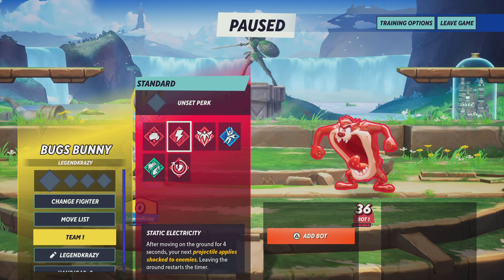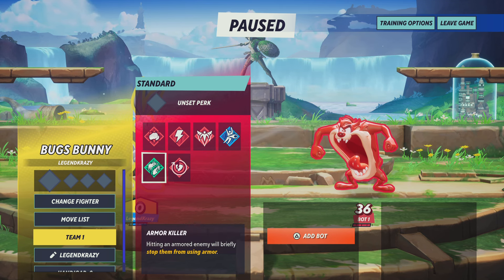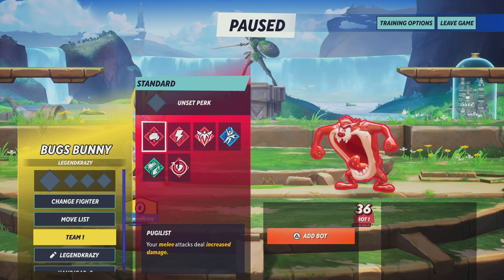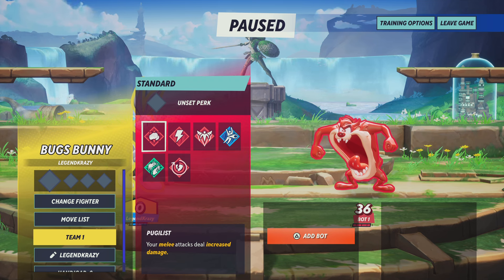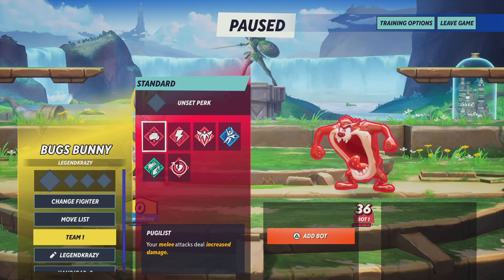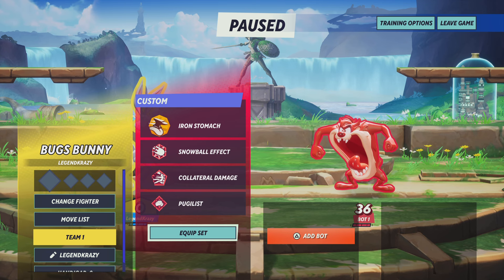Getting to the third and final perk slot, we have Pugless, Sack Electricity, Second Wind Beneath Your Wings, Clear the Air, Armor Killer, and Armor Crush. I know I've been using Armor Killer a good bit, but it really doesn't fit Taz's character here. I'm going with Pugless — your melee attacks deal increased damage. Almost all of Taz's attacks are melee-based, so outside of eating and anvil spitting, everything is pretty much melee, even his spin — and his spin is his best move. Having that increased damage along with Snowball Effect is just so good, it's not even comparable.